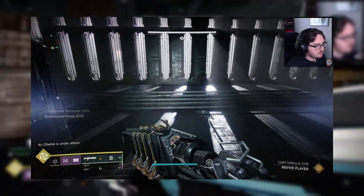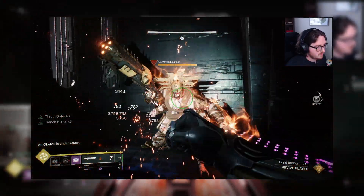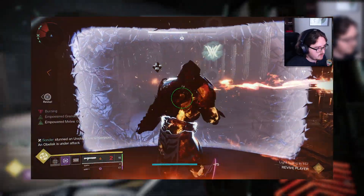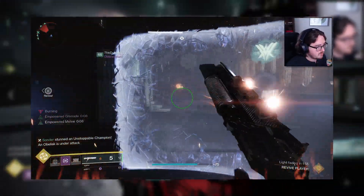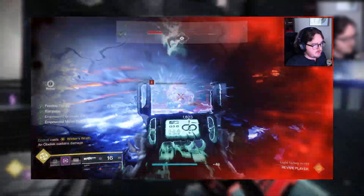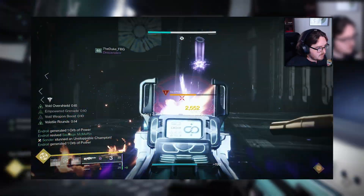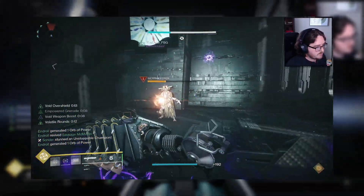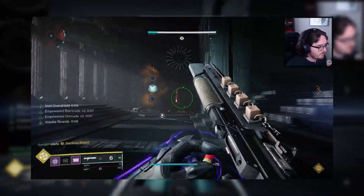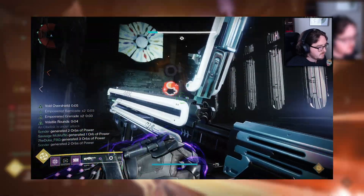Inside the room will be two solar shielded captains called Glyph Keepers. Each Glyph Keeper will spawn a glyph containing a symbol for the offering when killed, but only one of the two glyphs is correct. The correct glyph is determined back on the totem. Once you enter the room and the Glyph Keepers spawn, the panel on the totem will fill with a Light or Dark symbol. Kill the Glyph Keeper on the corresponding side of the room for the correct symbol and memorize it. There is no consequence to killing the other Glyph Keeper — just make sure to ignore the glyph spawn by the incorrect one.